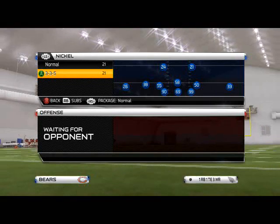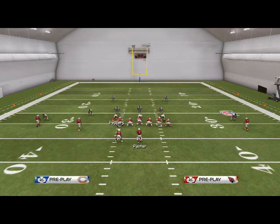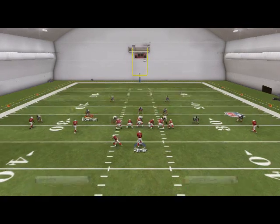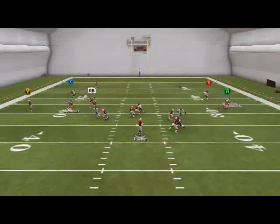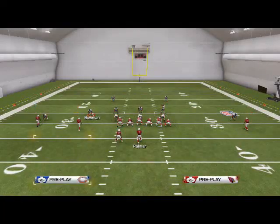The best pass defense comes from the Nickel 3-3-5 Normal formation, and the play we're looking at is the Two Man Under. This play is really just a luxury because the blitz angle you see from Briggs is unlike any other in the game. There's only one other similar blitz angle — the Edge Sting from the 4-3 Under. Wherever you put him, it never changes. At the snap, he gets a wide turbo angle to the quarterback and can break block sheds very quickly.